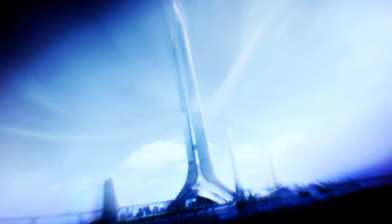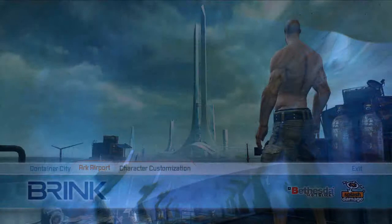Brink takes place on the Ark, an immense artificial floating city at sea, built as part of a contemporary green vision, but now existing in 2045 having lost contact about 20 years beforehand with the rest of the Earth. It exists in complete isolation, with what were originally sustainable resources now in limited supply. The result is that competing social factions have been thrown into an isolated and horrific conflict.